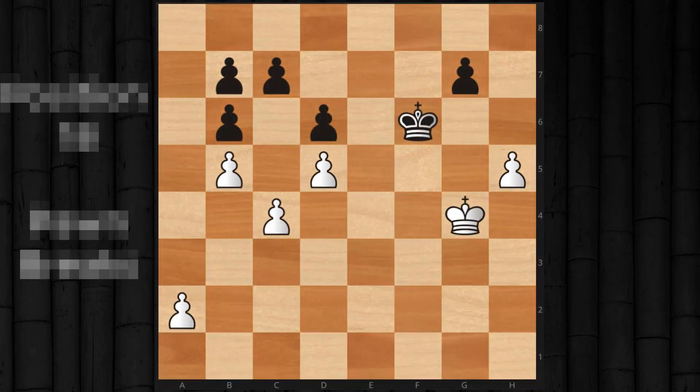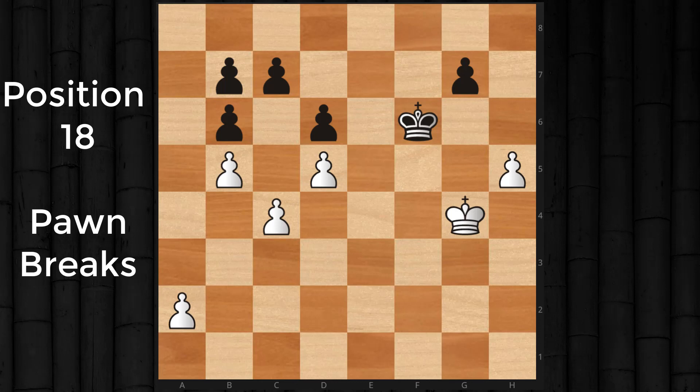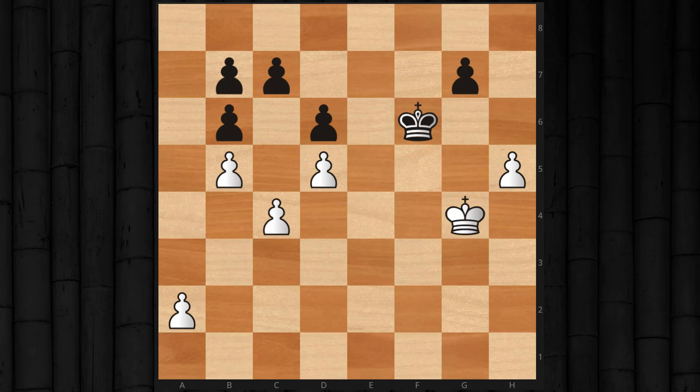Hello everybody and welcome to position 18 for my complete chess endgames course. Today we are on pawn breakthroughs. The last two positions in this king and pawn series are going to have a lot more pawns than we've seen in the simple positions, because pawn breakthroughs involve an insane amount of calculation — sometimes 20 or even 30 moves ahead, which can be very difficult. If you want to pause the video, try to work out this position or just evaluate who's winning, losing, or if it's a draw.